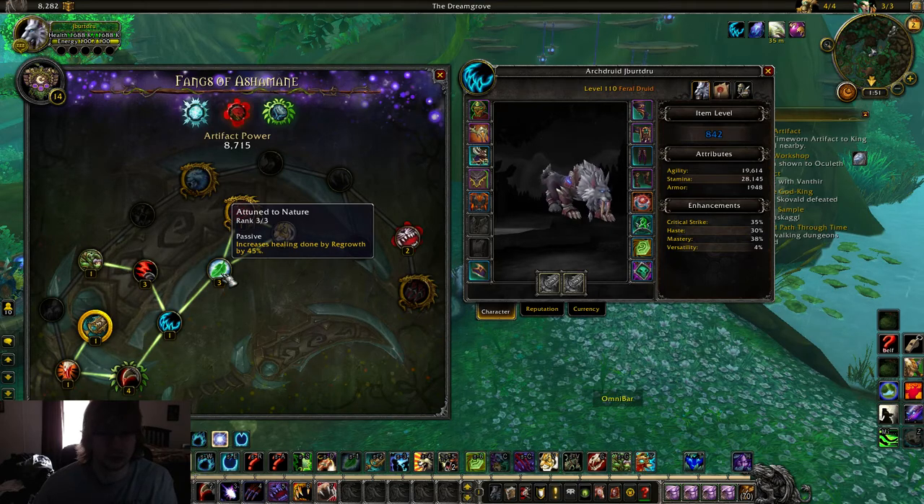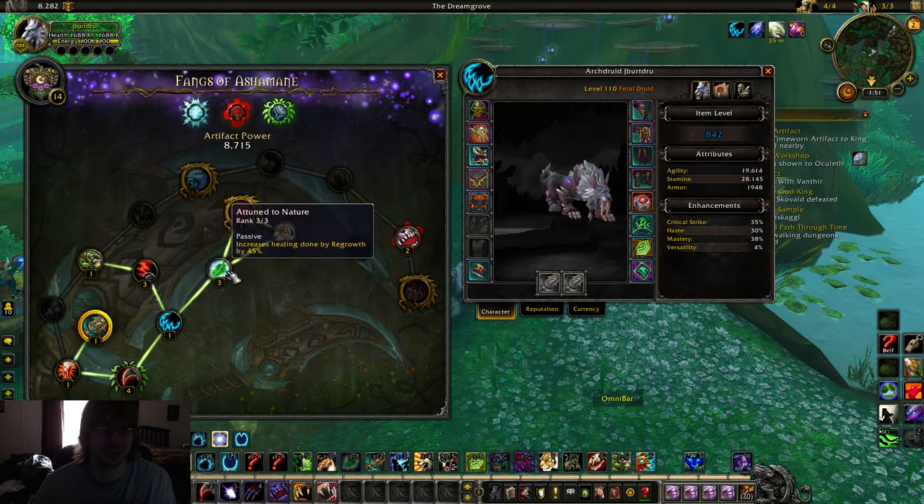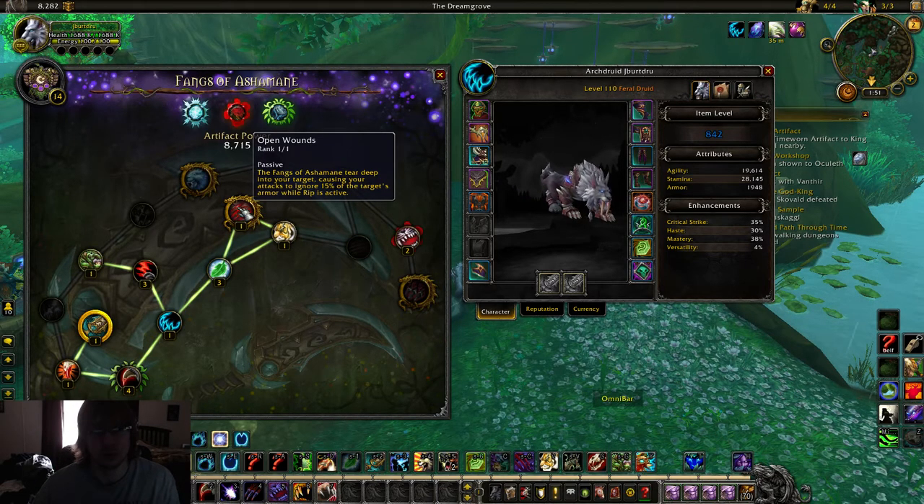Attitude for Nature is really nice — increased healing of Regrowth. We got nerfed recently; our Healing Touch got swapped with Regrowth, which is lame. Our healing was a little bit overpowered, I'll admit. Open Wounds is really only good versus melee cleave teams because of my playstyle, but you can still grab it — it's only one point.